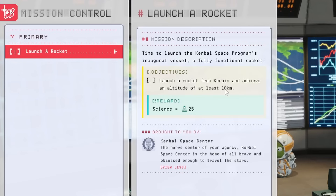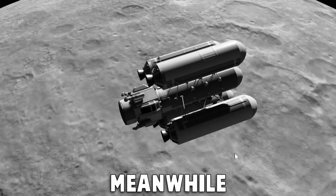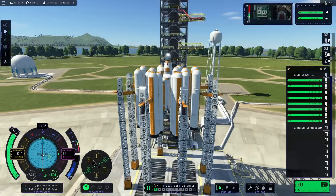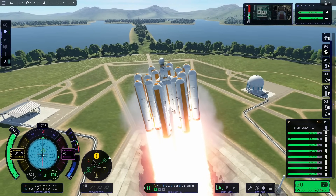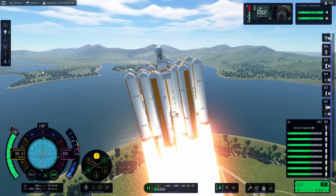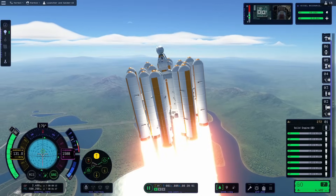We just need to launch a rocket from Kerbin and get 10,000 meters in the air — that's easy to do. Tim's fine where he's at; he'll understand. This also gives us a good chance to test out this rocket just the way it is, so we'll bring it to the pad and launch it. It's a lot smaller so it takes off quicker. It still seems to be under its own weight — oh, I forgot they had a reaction wheel.